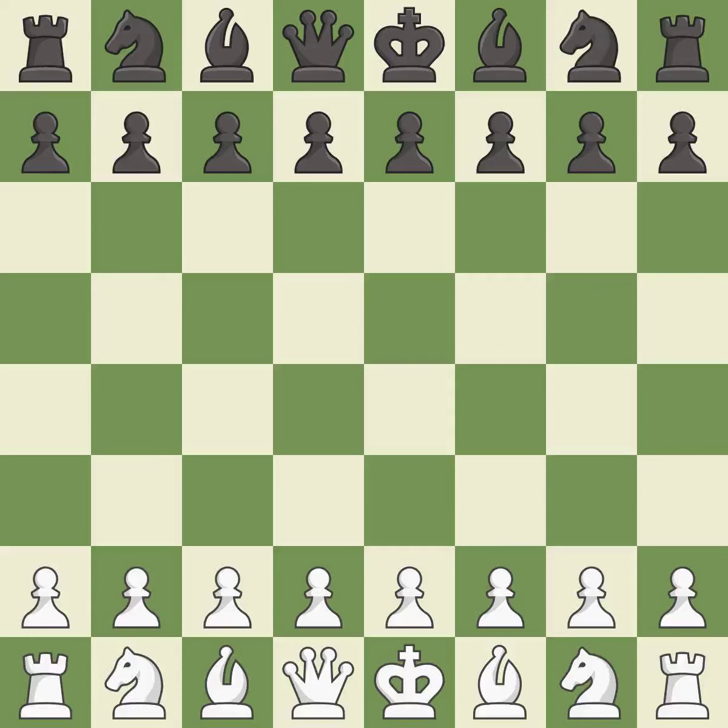Bogo Indian defense, Grunfeld variation. Intense — that was a serious game. White really outplayed black in that one. Both players had an amazing opening. White was a cut above black in the middle game.